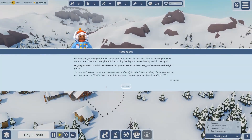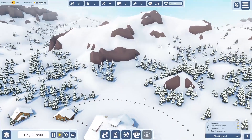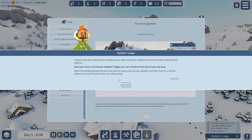Here we go. The tutorial starts with a character saying: what are you doing out here in the middle of nowhere? Are you lost? There's nothing but snow around here. I like starting the day with a nice bracing walk in the icy air — to be fair, I agree with that. So you want to build the ski resort of your dreams — in that case, you've come to the right place. Take a trip around the mountain and study its relief. You can hover your cursor over entries in the list to get more information, or open the game help indicated by a question mark. We've rotated the camera, zoomed the camera, and got the arrow keys. We can open the game's help by clicking the icon at the bottom — lots of different help bits, which is a big plus for a game like this.